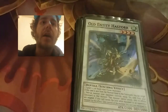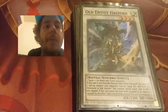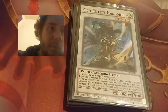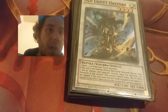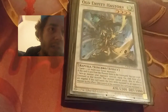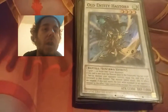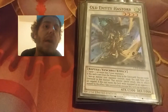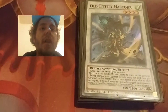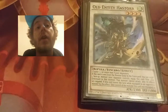I have Old Entity Hastor — a pretty good card, not too hard to find. If this card is sent from the monster zone to the graveyard, I can target one face-up monster my opponent controls and equip it to that monster. That monster cannot attack, and its effects are negated. If this card leaves the field while equipped to the opponent's monster by effect, I take control of the monster this card is equipped to. So basically I summon it, somehow destroy it, bring it back, equip it to an opponent's monster, MST it — and there you go, I get my opponent's monster.